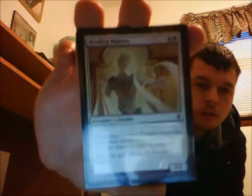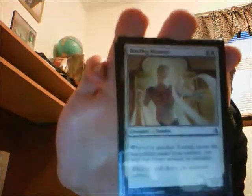Another card that's really good, even for a common, is Binding Mummy — one colorless and one white, so it's one of those white zombies. Whenever a zombie enters the battlefield, you can tap an artifact or creature. With the last set Kaladesh, artifacts are a big thing, and zombies don't like them. So you can tap those artifacts or creatures — it's up to you.